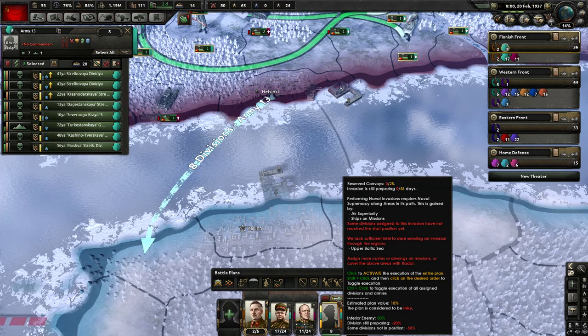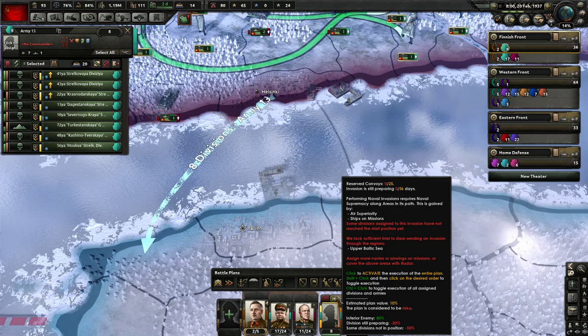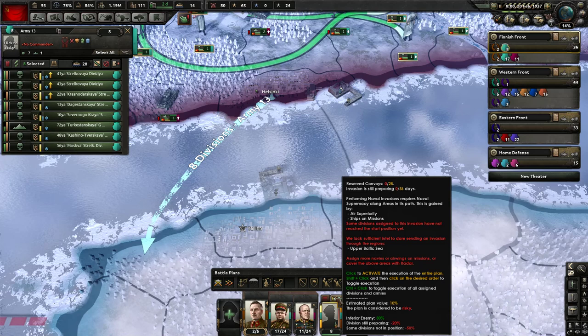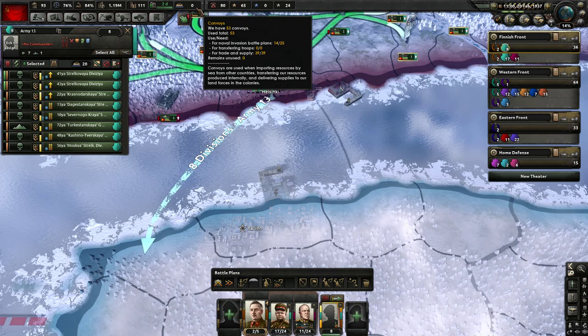There's a play button here - if we hit this, it's now ready to execute, but it won't execute right away for two reasons. One, we're not actually at war with Estonia. But even if we were, it wouldn't execute right away because not everyone's in position. Second, we have to reserve a certain amount of convoys - the tooltip says we need 25 convoys and we currently have zero reserved. After unpausing, it grabbed 14 because that's all we had to spare. I need 25 available convoys to invade here.